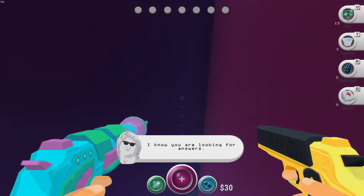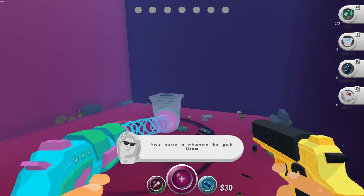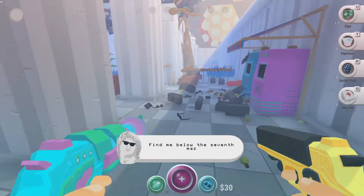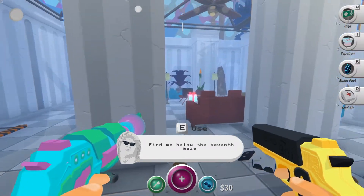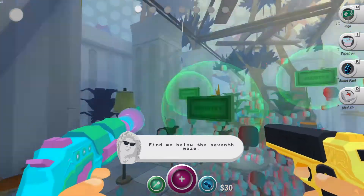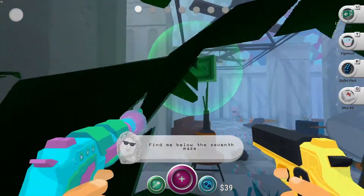It's a rogue-like FPS game where you have two guns. One is basically a melee weapon — it punches robots to disable them. The other gun actually shoots bullets. You're trying to get to the end of the maze. That's pretty much it. You do have some items to help you out, so let me go over that real quick.